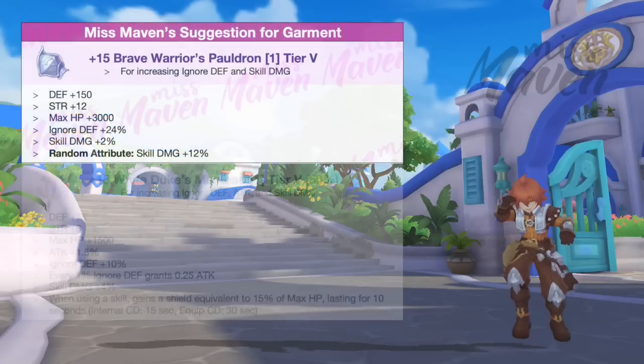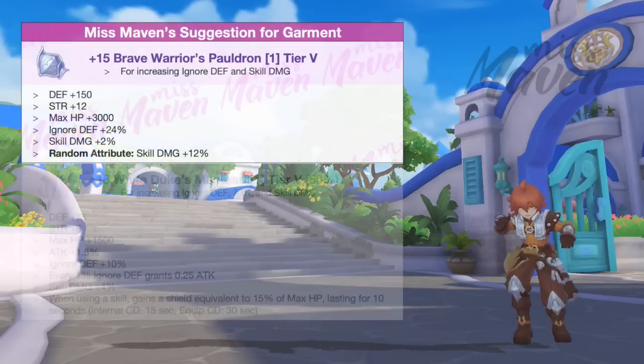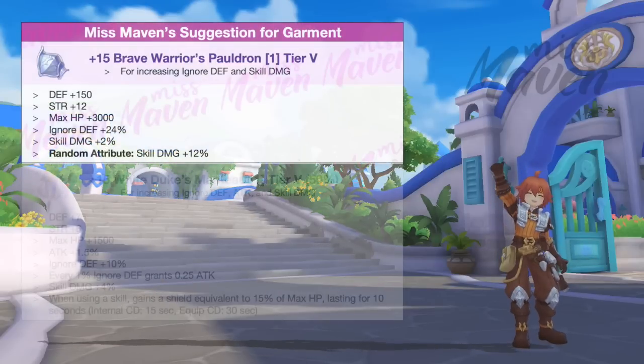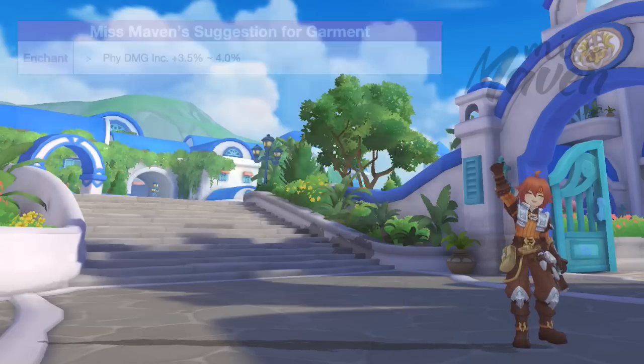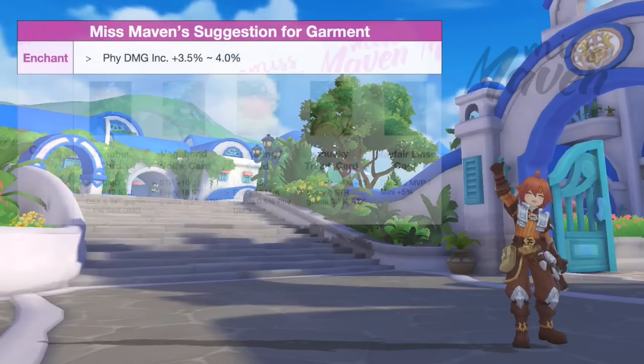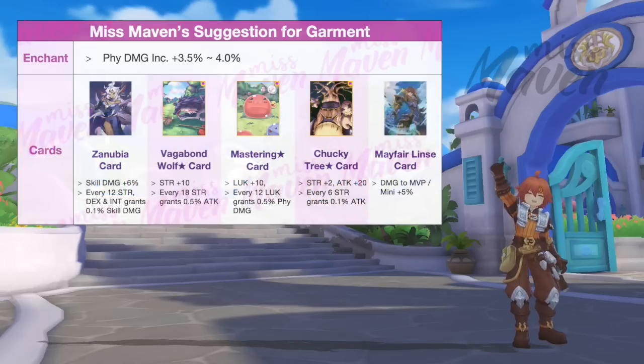For garment, the best in slot is Brave Warrior Spauldron with 12% skill damage as main equipment, and White Duxmanteau as shadow equipment. Both garments should be enchanted with high PDI and inlaid with Zanubia card.